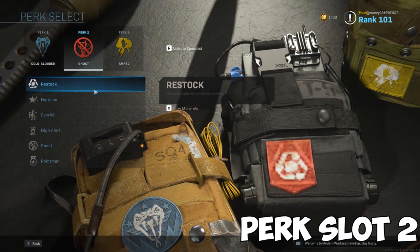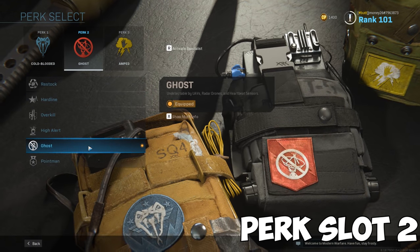For the second perk, the only real option here is Ghost, keeping you invisible to UAVs, radar drones, and heartbeat sensors.